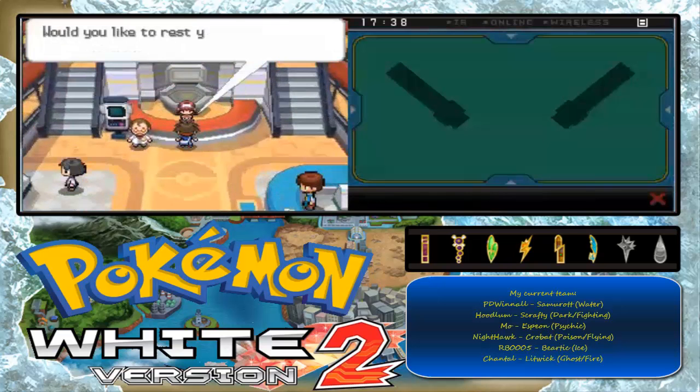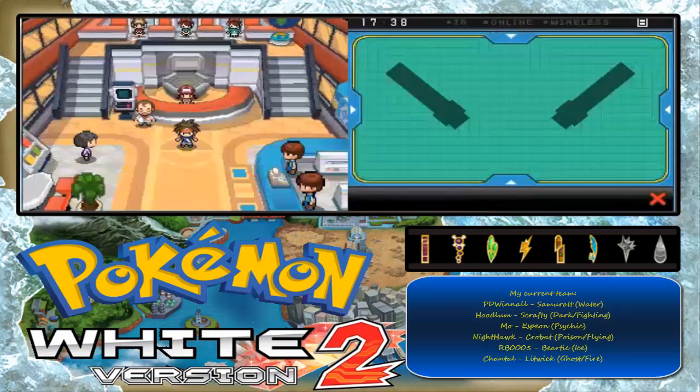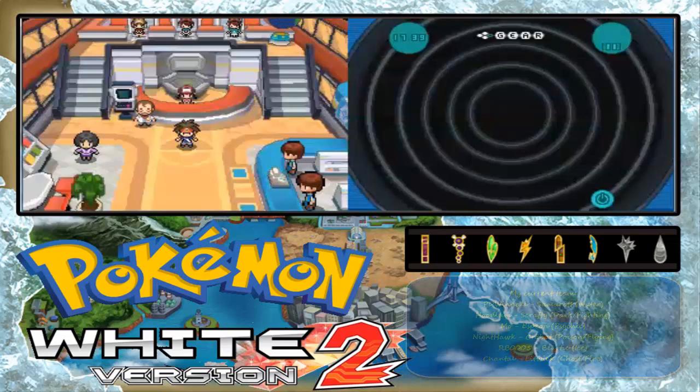That concludes this episode of Pokemon White 2 walkthrough. Next stop, we're going to go explore Route 12 and a whole lot more. So until then guys, this is Prats on the A.K.E. — Chandler. Don't forget to like this video, comment and subscribe, and don't forget to follow me on Twitter — hashtag Chandler. Until then guys, and I'll be back with some more episodes coming up. Peace out.